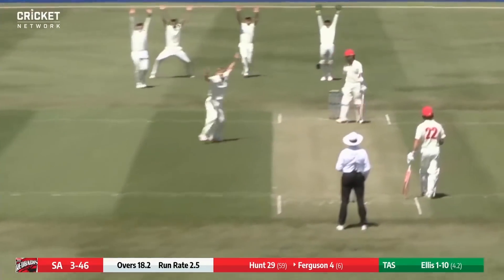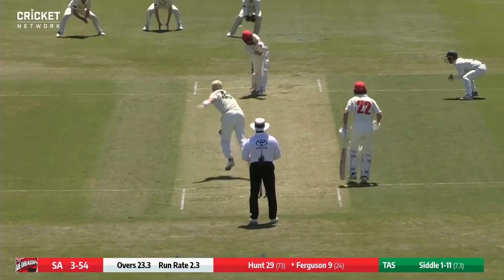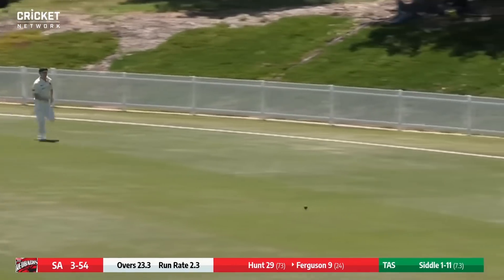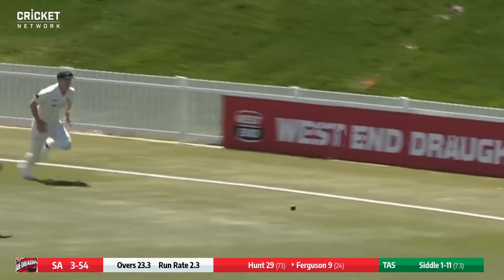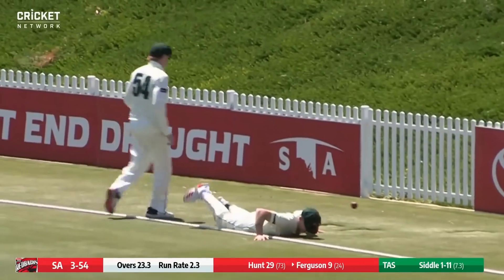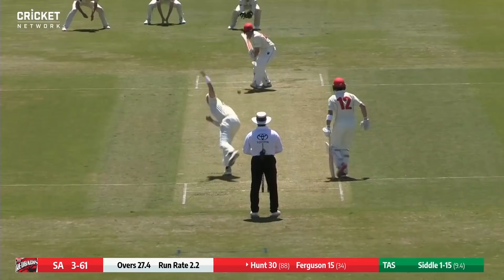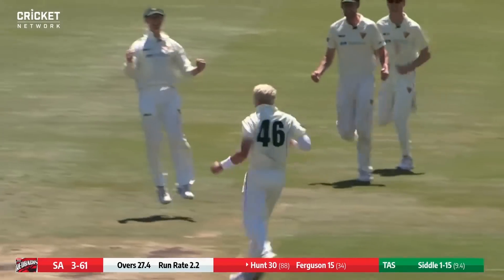There's an appeal — might be an inside edge. That one's much straighter, a little bit further on the leg side, and Ferguson decides to jump on it. A couple of runs there — is it going to roll over the rope? It does in the end, just has the legs. Looked like it was slowing up, but oh — there's an edge and that's a great wicket.